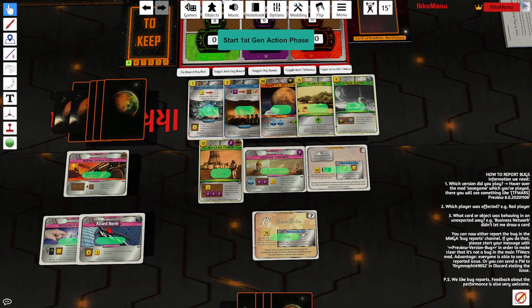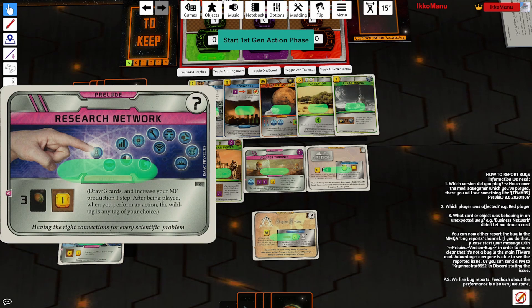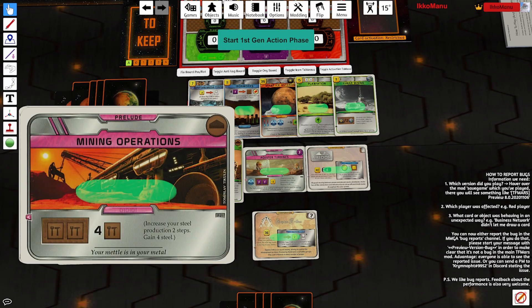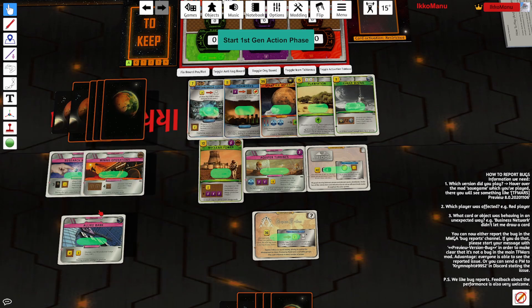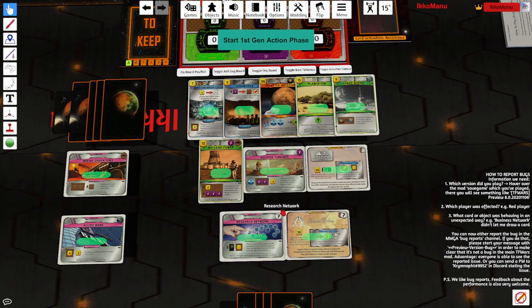Then we have a choice between three excellent preludes. We have Research Network, which is probably my favorite prelude in the game. We have Mining Operations, which gives you pretty strong economy from the get go. Same as Allied Bank. I think I have to go with Research Network - it's a building tag for Builder. And three cards are really really good because we don't have that many cards that we want to play in the first gen.